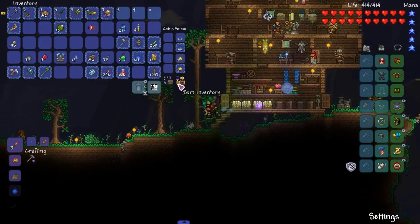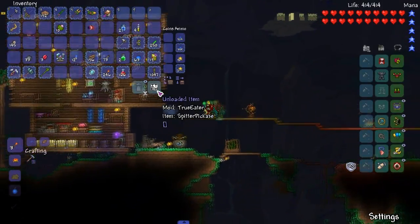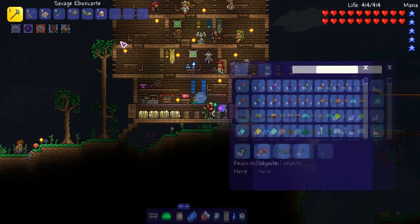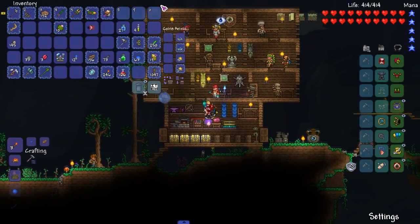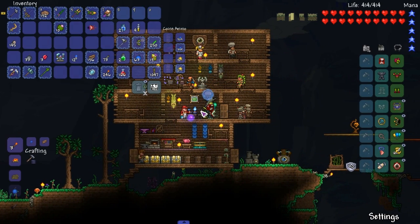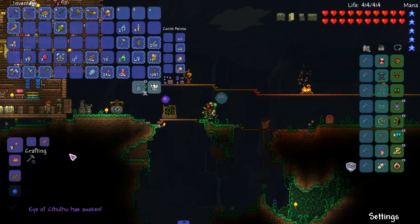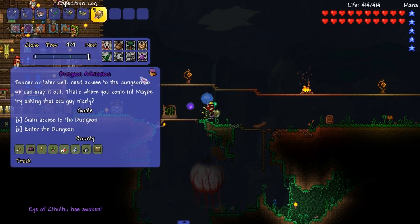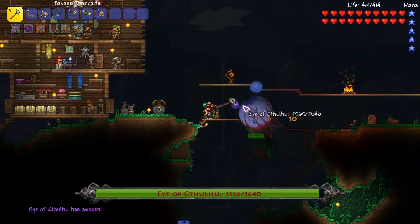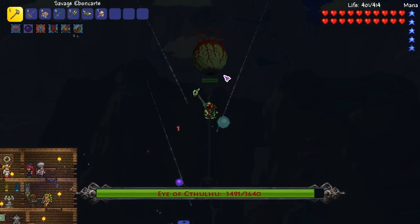Welcome back everyone to the melee character playthrough. We've got the Spirit mod involved with the mod pack. We need to fight a boss for a quest but first I want to upgrade armor. Let's check out some things - we can actually finish the quest now and get a lot from turning it in. We're gonna use this ebb and cart - it's a terrible weapon, sorry DRAM.